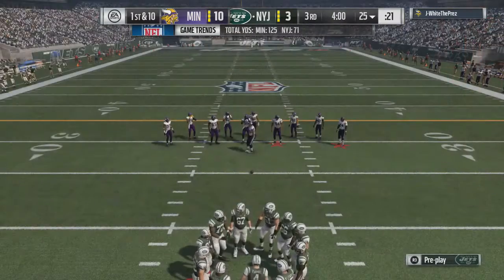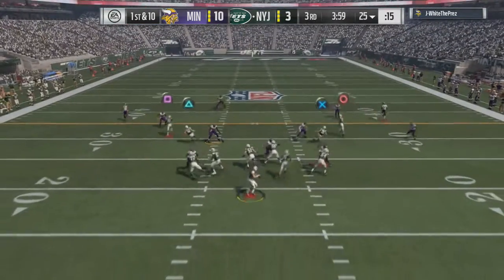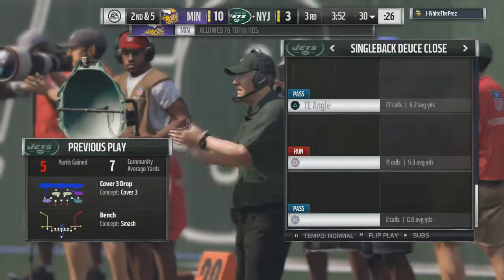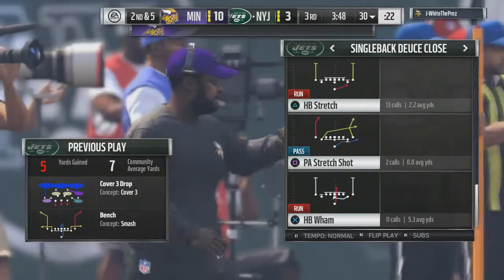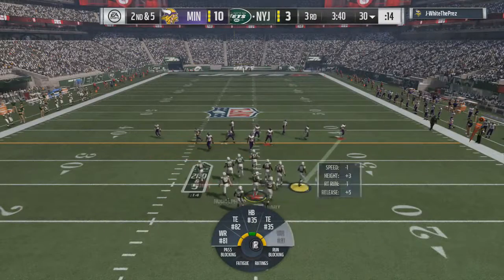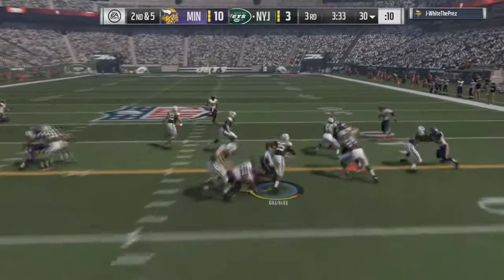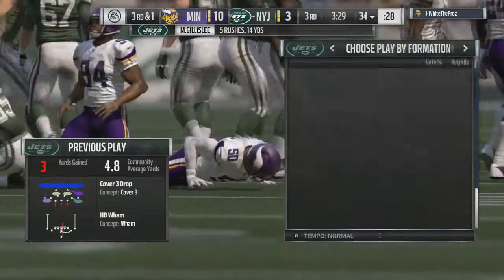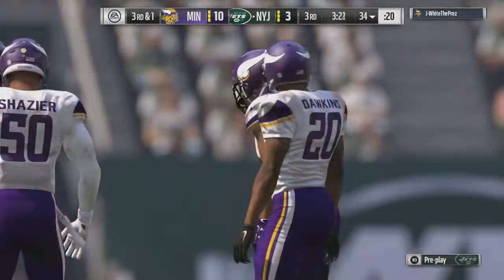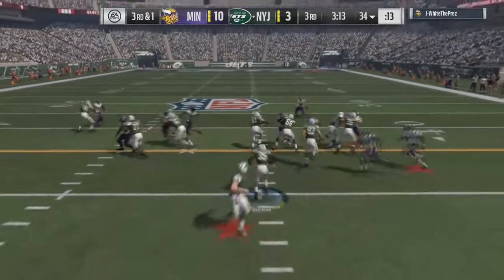Back in single back deuce close. You can run bench play action, you can run the tight end crosser. Running bench here — you just read the levels that pop open. Sometimes both pop open, sometimes one or the other does, depending on what defense the person is playing. This guy was in cover three drops, so you just read the right side and throw to the level that opens up first. Going to run the wham. I've been trying out this season hero, Mike Gillisley. He's a 91 overall, more of an elusive style finesse back, and he's not that bad. He's a good budget back — doesn't cost you a ton of coin, but he can get the job done.